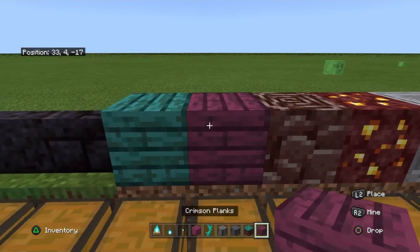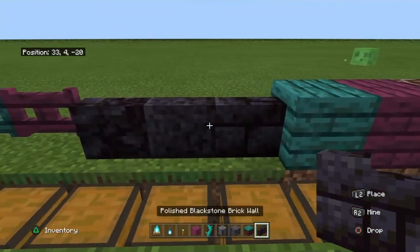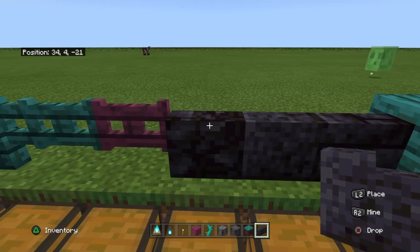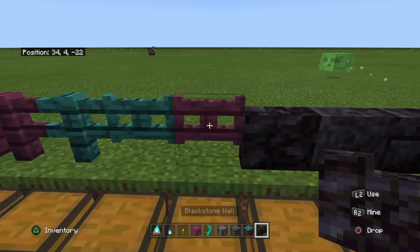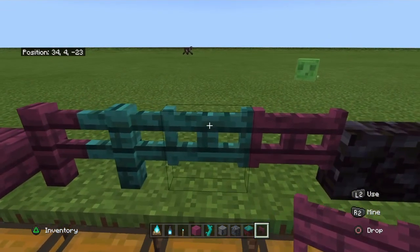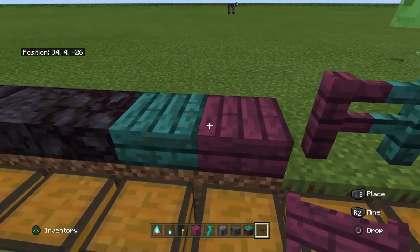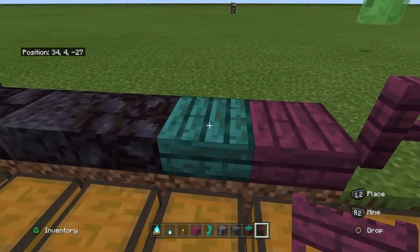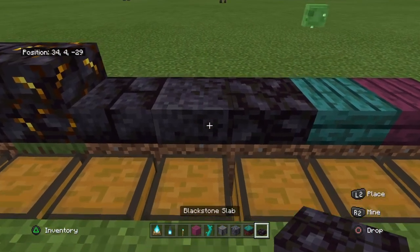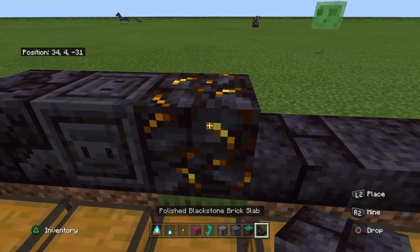And then there is crimson planks and warped planks. Then there's polished blackstone brick wall, a polished blackstone wall, and a blackstone wall. There's a crimson fence gate, a warped fence gate, a warped fence and crimson fence. Then a crimson slab, a warped slab, a blackstone slab, a polished blackstone slab, and a polished blackstone brick slab.